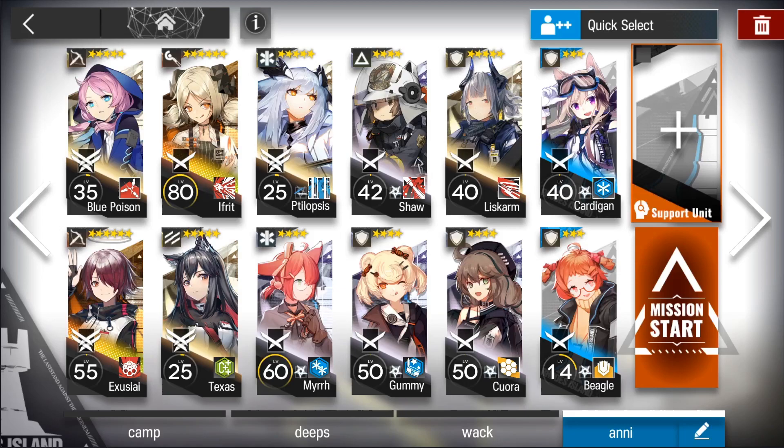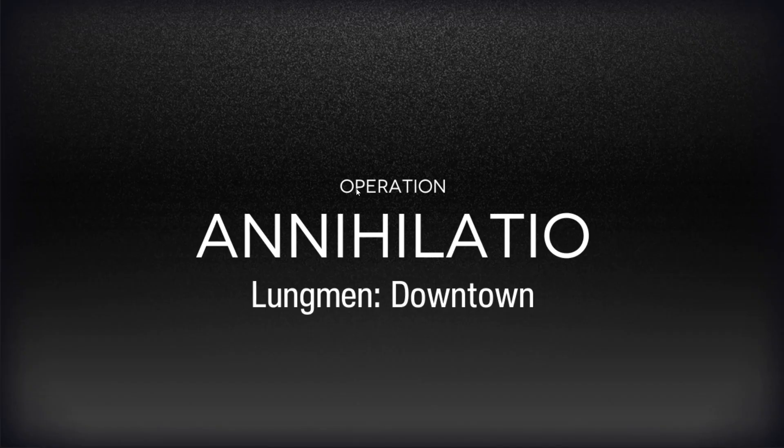You'll need a pusher — either Shaw or Feeder — at skill level 7 on skill 2, to push the Junkmen into the pit. And you'll need 4 other defenders. Bliskarm is ideal for one of them because she can do Arts damage, but I think any 4 defenders should work.